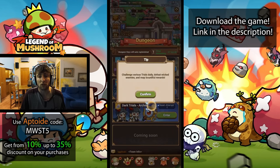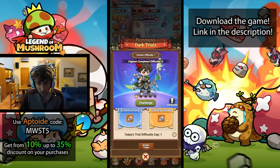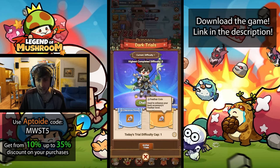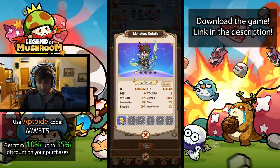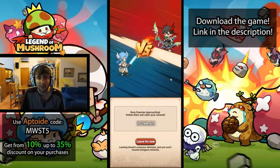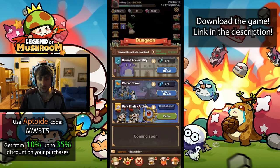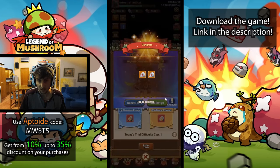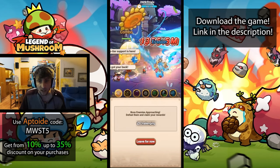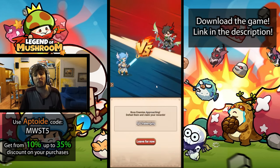Now let's check out the Dark Trials. The challenge says defeat wicked enemies and reap bountiful rewards. The challenge reward includes peta coins to enhance your back accessory feather level, and a skill. Entering the challenge, it's a boss fight - I totally defeated it immediately. I can reset and challenge again. It's definitely entry level so it's going to be easy. After defeating it, it's like a four-stage fight and went to stage two. Today's trial difficulty cap is one, so that's it - we can reset and do it again.